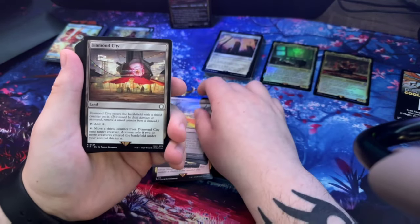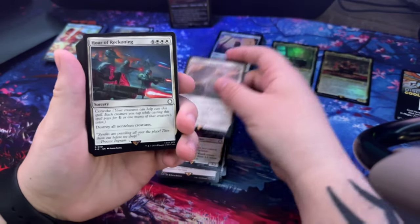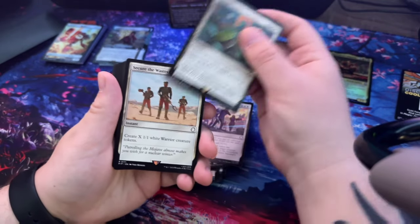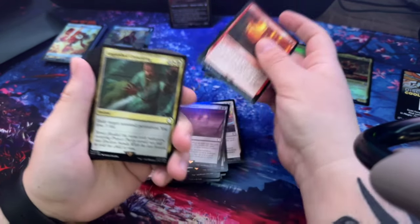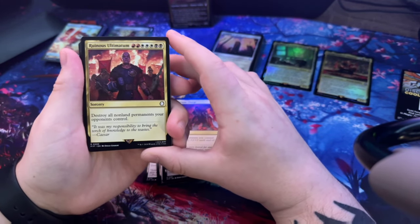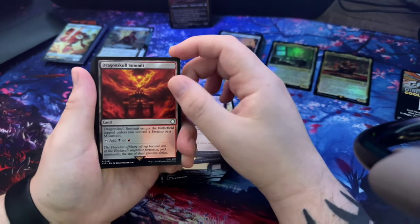Desolate Mire, Diamond City. Captain of the Watch. Entrapment Maneuver, Hour of Reckoning, Keeper of the Accord, Marshal Anthem, Marshal's Anthem, Marshal Coup. Secure the Wastes, Black Market, Lethal Scheme, Stolen Strategy. Anguished Unmaking, Assemble the Legion. Ruinous Ultimatum - wow, that's a big cost - destroy all non-land permanents your opponent controls. These Canyon Slough, Dragonskull Summit - that looks sick.